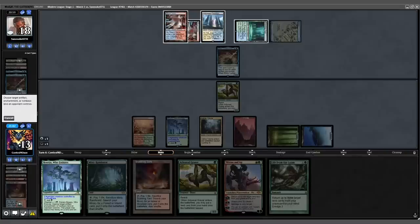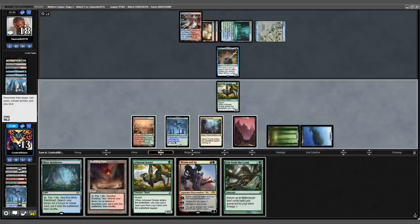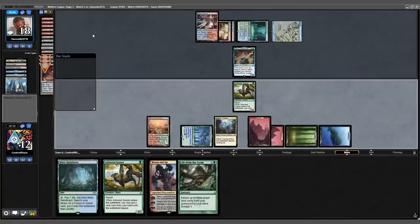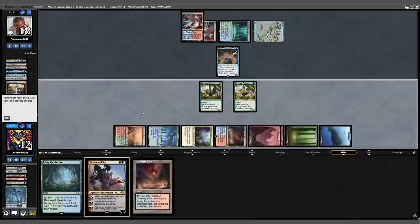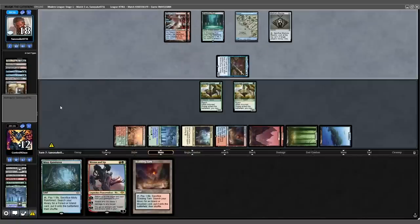We untap, dredge Loam, then Peseju down their white source. Opponent adds a white mana into another Steam Vents. We switch phases, play a Tarn, fetch a Basic Mountain, Loam three lands back, then Peseju down one of their red sources. At this point, our plan is to slowly Peseju all of their lands until we've dwindled their resources and left them helpless. Opponent bounces back into play.